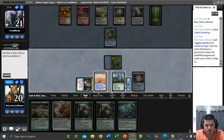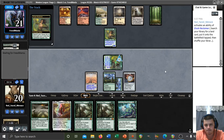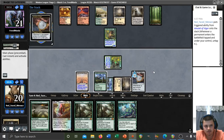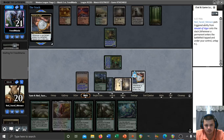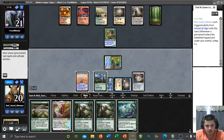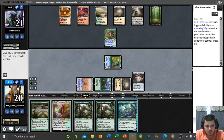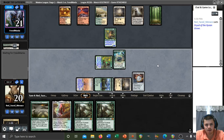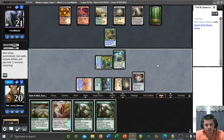We can play Golos this turn — we're kind of playing into a Mindcensor or something if they have it, but I don't really think that they will. We're not getting to search for a second land so let's just get Flagstones and play Dryad. Play badly, get rewarded etc. Let's just hope we can make it out of this alive and our opponent doesn't manage to find a Dryad here.